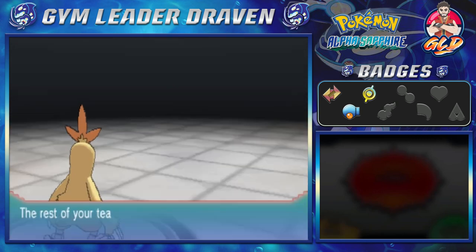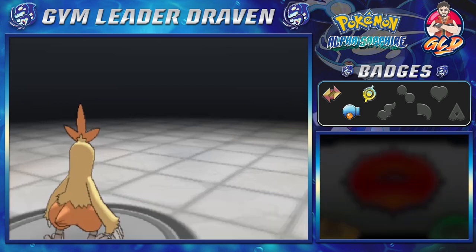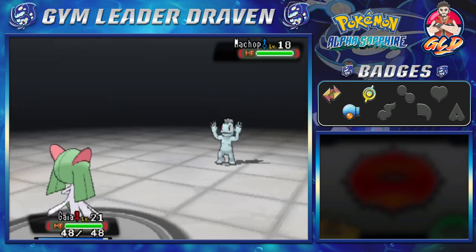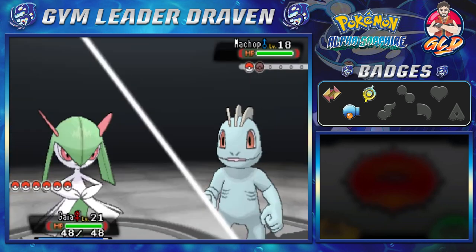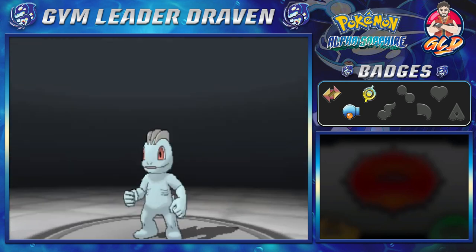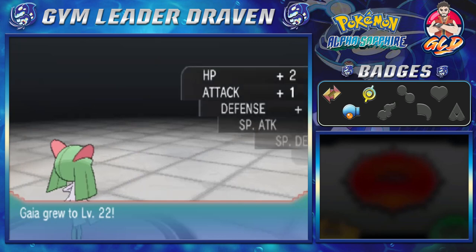It's gonna be a little bit easy, so let's switch it out and go straight to Gaia, since we haven't used Gaia in quite some time. It's also close to evolution — just nine more levels. We got ourselves guts, so let's go confusion attack for the win. Confusion does the trick and Gaia levels up to level 22.